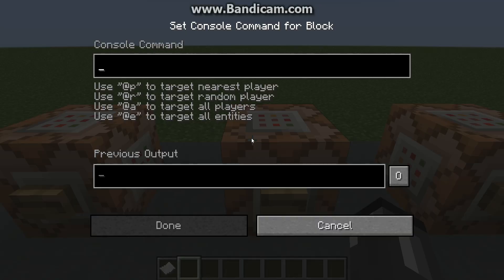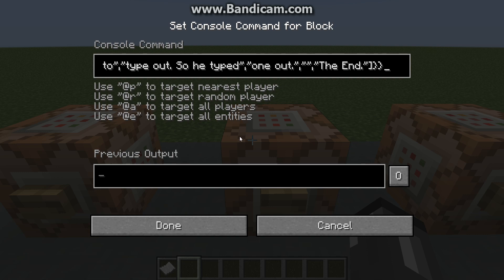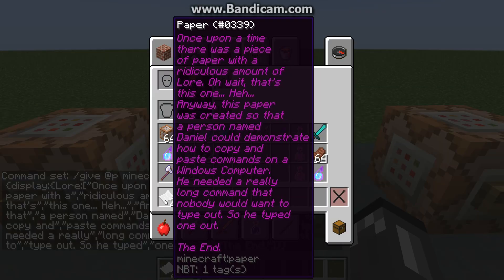So if I go to this command block right here, hold Control and then press V. Now I've copied it. So now I have two papers with a ridiculous amount of lore.